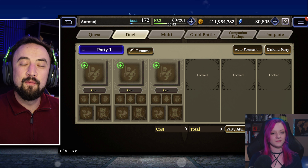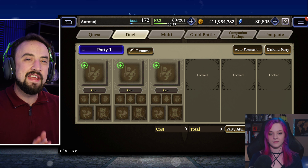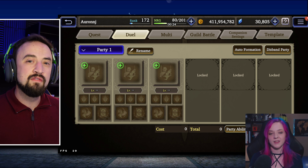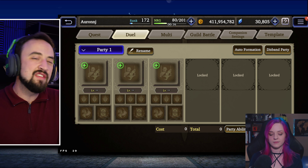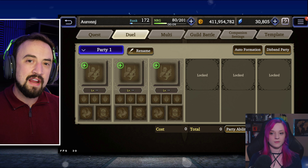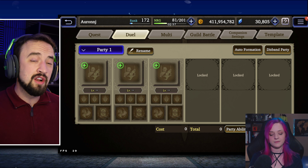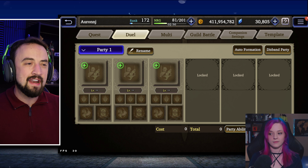Good morning everybody, Orange A here with another War of the Visions video. Today we have a very special video because we are joined by the one and only Indy Earth. We're going to do an account review, but a different kind — instead of just taking screenshots and pointing things out, we're going to build Indy a team for the upcoming cost-limited guild wars: a 250 unit cost guild wars. So Indy, what element are we going to use?